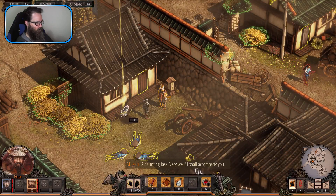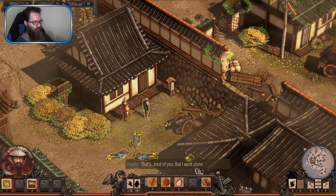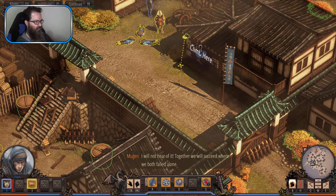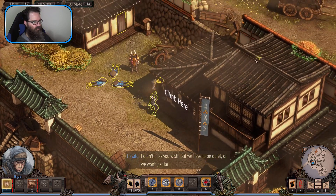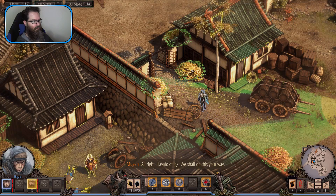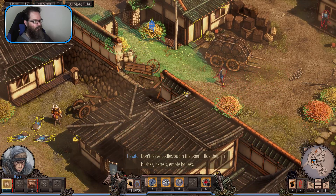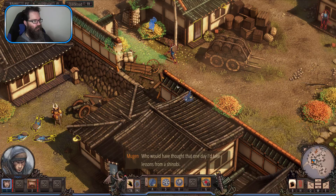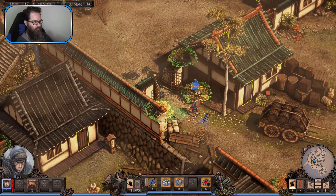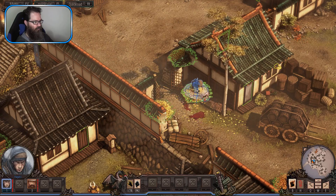A daunting task. Very well, I shall accompany you. Together we will succeed where we both failed alone. But as you wish - we have to be quiet or we won't get far. Alright, we shall do this your way. Don't leave bodies out in the open, hide them in bushes, barrels, empty houses. Double-click murdering. Better stick to me. Moving.